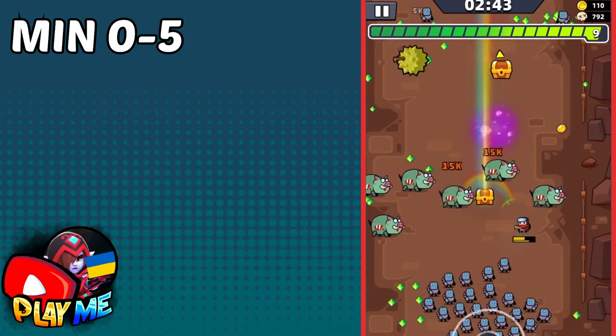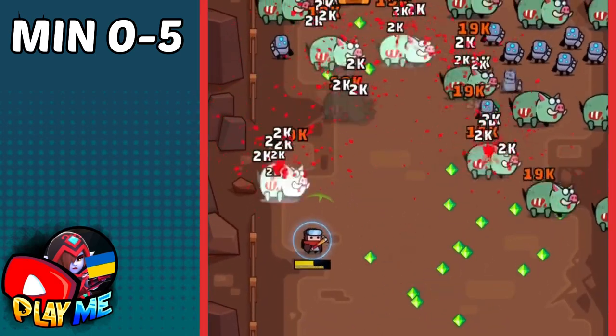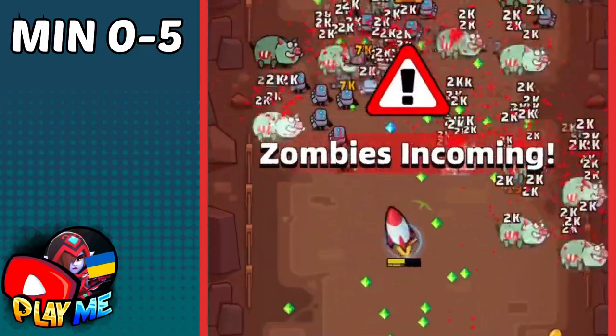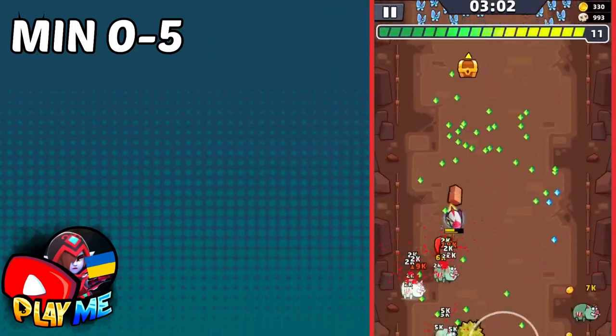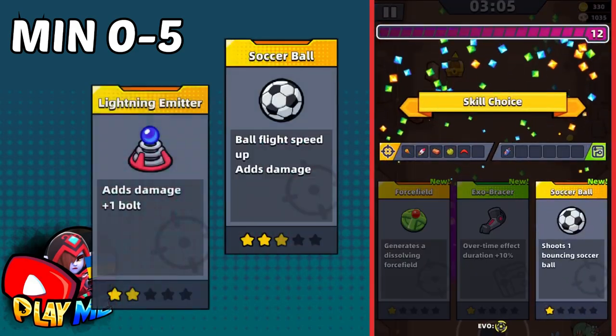In this run, I upgraded my baseball bat to five stars by the third minute. Just look how much easier it is for me to kill these tough enemies — these boards — with my low attack. They give blue and golden biofuel. Before the fight with the first boss, it would also be good to have higher star soccer ball and lightning emitter.